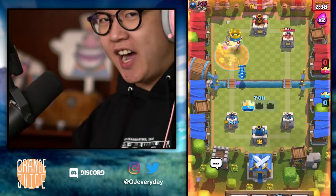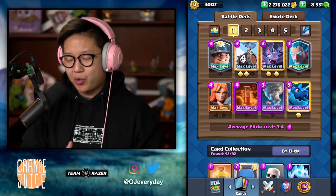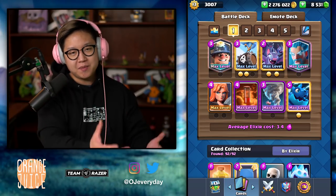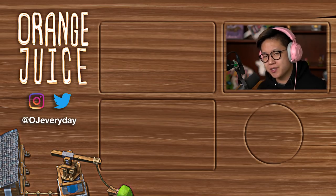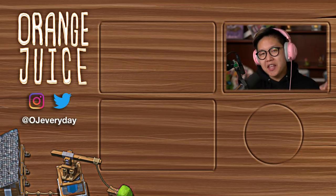There are so many different decks that work with the Ice Wizard. Basically, the common theme is that there's Tornado in there. The synergies are beautiful. Hope you guys found this video useful with the tips in the beginning as well as the gameplay. Giant Skeletons will never get through with Ice Wizard — there are just so many different ways you can counter everything with Ice Wizard and Tornado. Everything gets stopped completely, and that's why he works so well in so many decks.